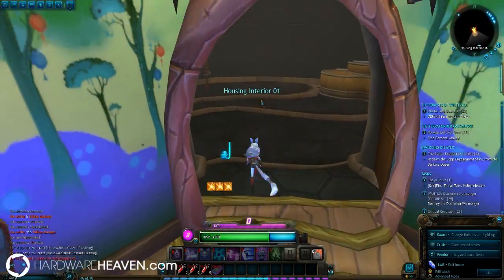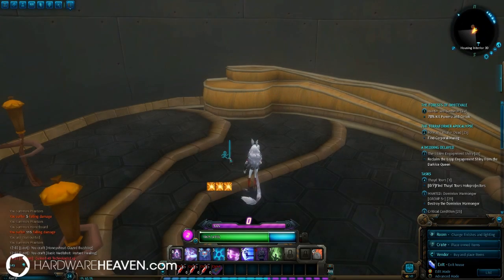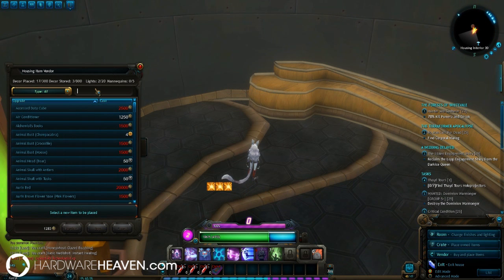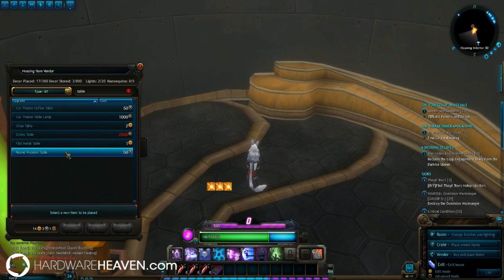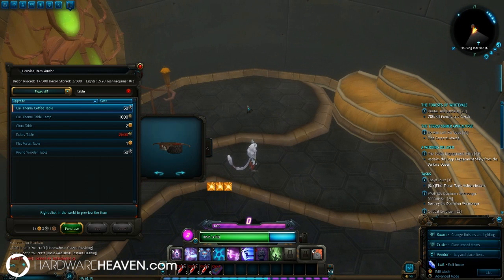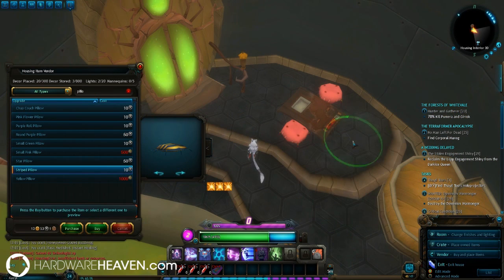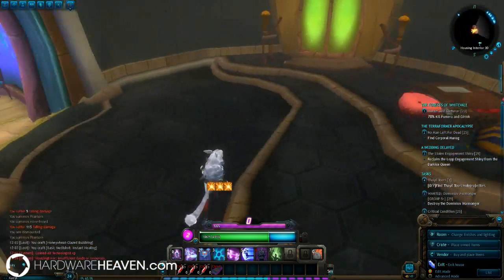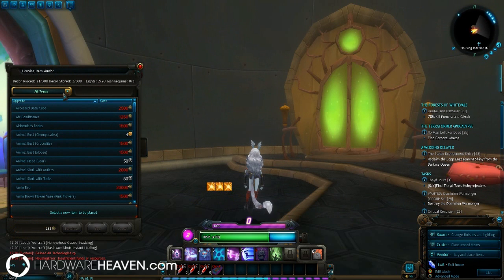The ambience really changes depending on your choices. We'll walk into this room and we've got various buffs here as well. Now we can decorate this room — we'll go to our vendor and we're going to obviously want a table and chairs — we need somewhere to eat. We've got Round Flat Metal Table, Exile Table, Chewer Table, Car Themed Table. I'm going to put the car-themed coffee table down, because we are Exiles — that's pretty normal for us. We'll put a striped pillow too, as a nice big seat.